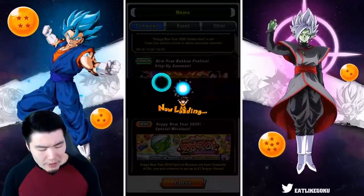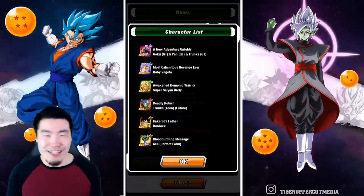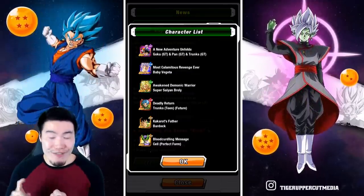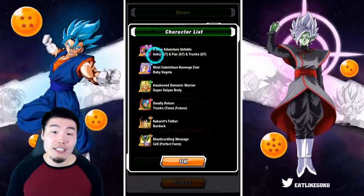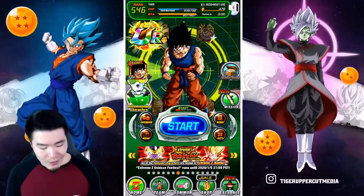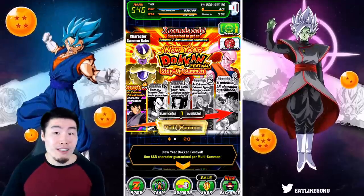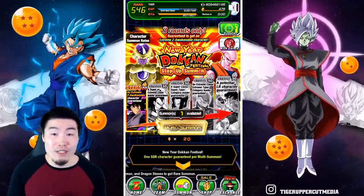So the new LRs that were added were the Tech Broly, which we've been wanting for a very long time, so I'm glad they finally included him. And also the LR Baby and the LR GT Trio from the 4-year anniversary top legendary summon banner. So 3 new LRs. Obviously the one I'm most excited for is the Broly, but I don't have the GT Trio either. I'm also still missing Bardock, and I think I have Trunks and Mai. Those are the ones I'm looking for as far as the guaranteed LR goes. But overall, just a really really good value banner. Definitely worth your stones, in my opinion.